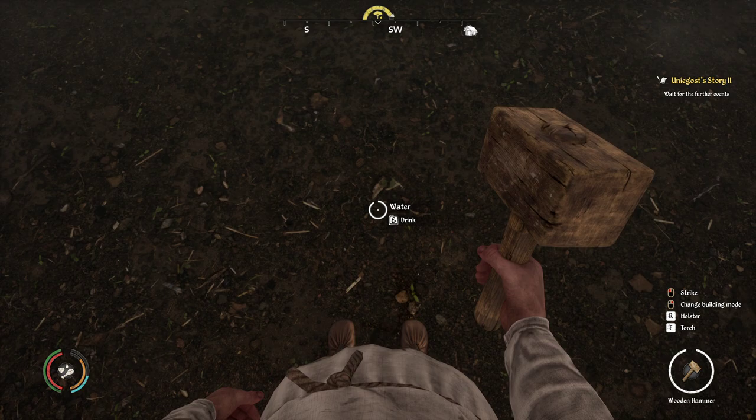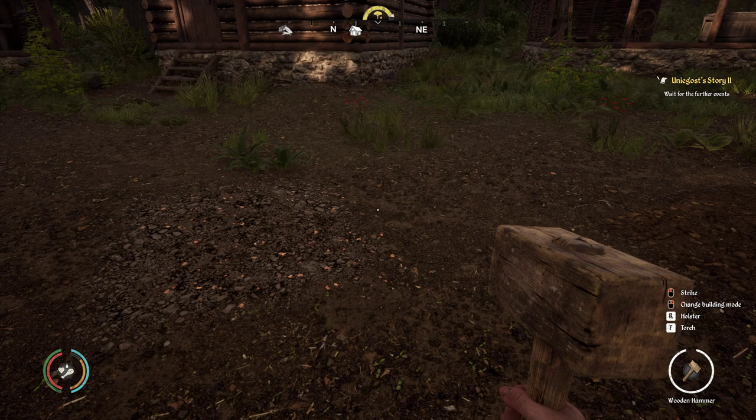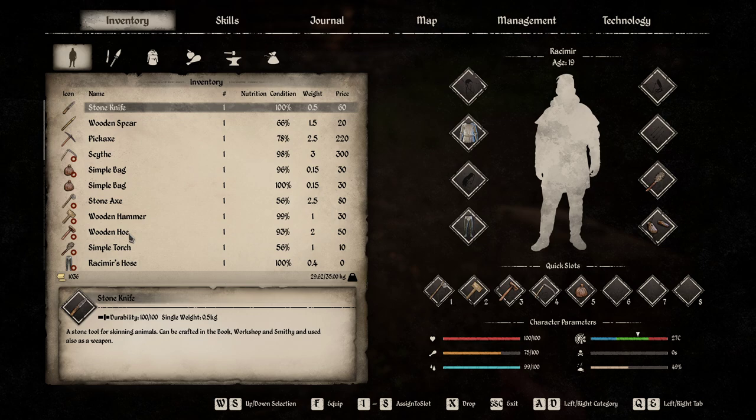Let's start with all the stuff you need to gather and where you can find it. If you start a farm, first you need a scythe — that's for flax and wheat. Then you need a simple bag, which is needed for the seeds and for the manure. You also need a wooden hammer to destroy your farm plot if needed, and then a wooden hoe. Those four things are the working materials you need.